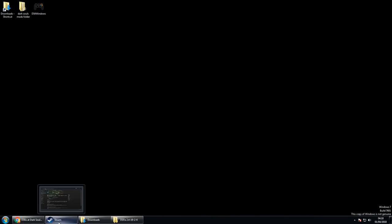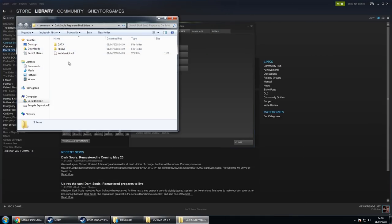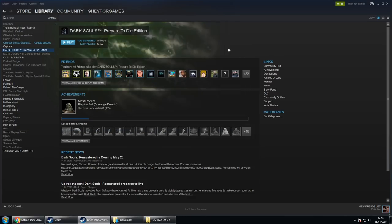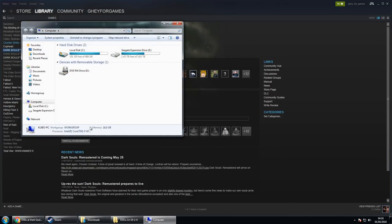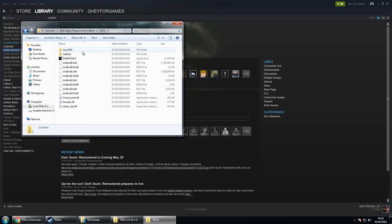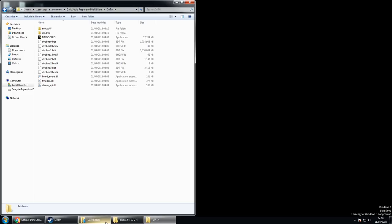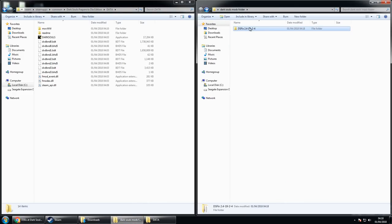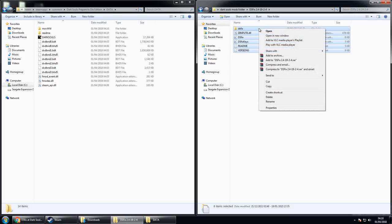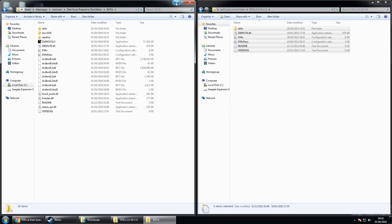From here it's super easy to install DSFix. Get your local files for Dark Souls 1 — go to Properties, Browse Local Files, or navigate to C Drive, x86, Steam, Steam Apps, Common, then open up the Data folder where your Dark Souls exe is. Then literally just copy and paste the DSFix files into the Data folder — that way you've got a backup. You've basically installed DSFix.